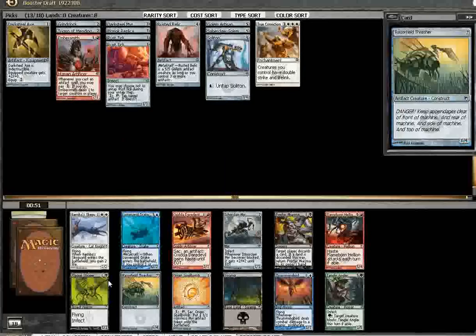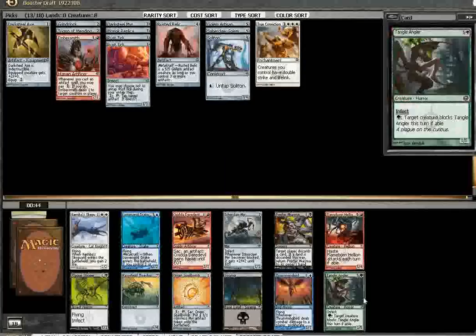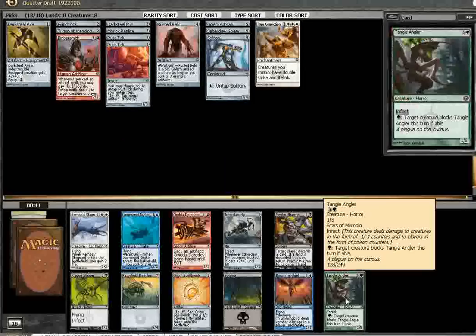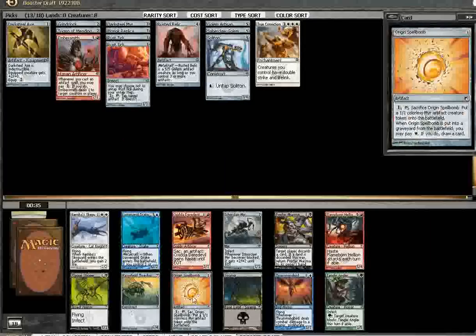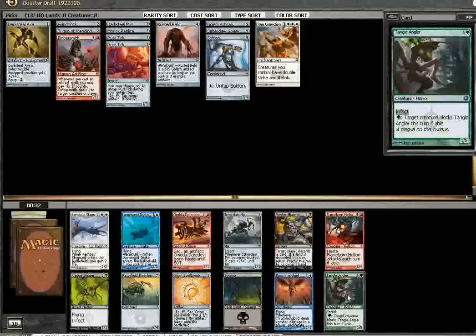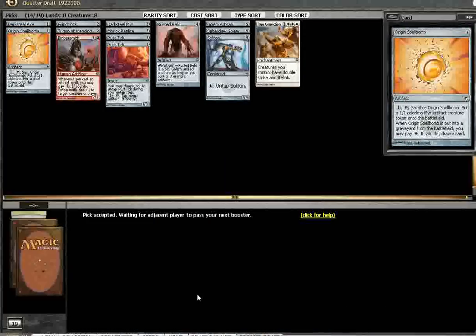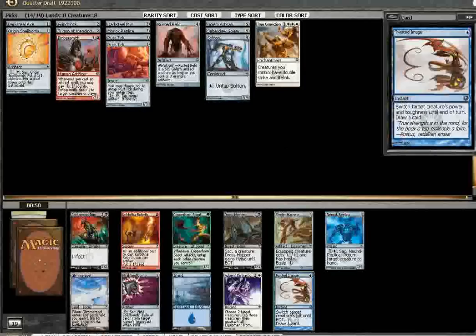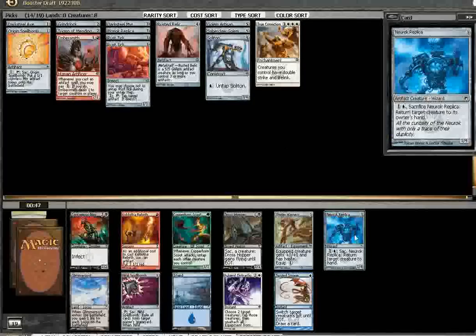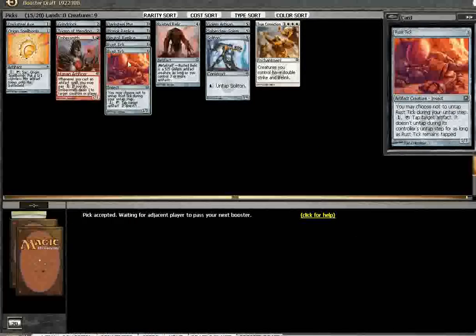Lumen Grid Drake is good in this deck but so is Origin Spellbomb. That's a late Tangle Angler — could have had a pretty sick poison deck, I think. Just so sick of that deck. Can I really take Tangle Angler over Origin Spellbomb? I think I have to at this point. Somebody's going to have a sweet Infect deck — we'll see if this is going to be good enough to beat it.